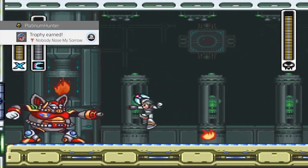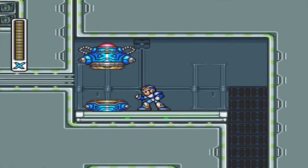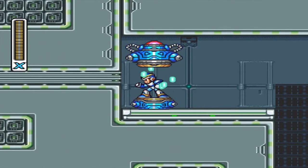Use Boomer Kuwanger's power on Flame Mammoth to cut off his nose and get the 'Nobody Knows My Sorrow' achievement. Getting all four armor parts in Mega Man X will reward you with the First Armor trophy.